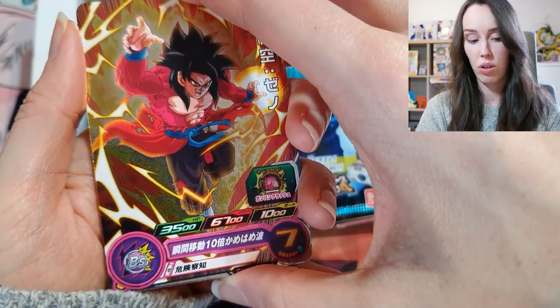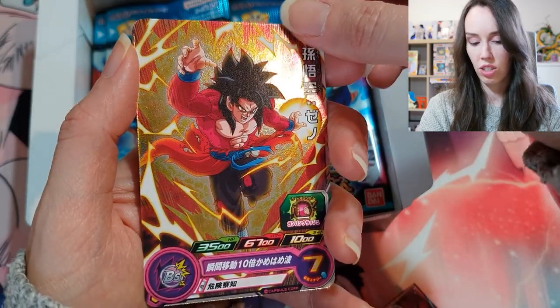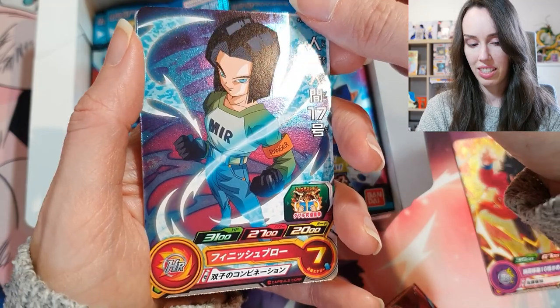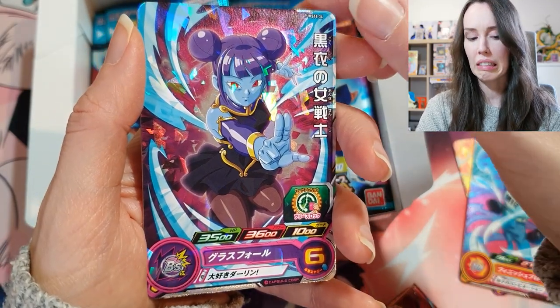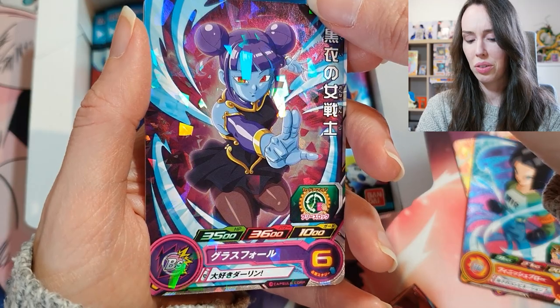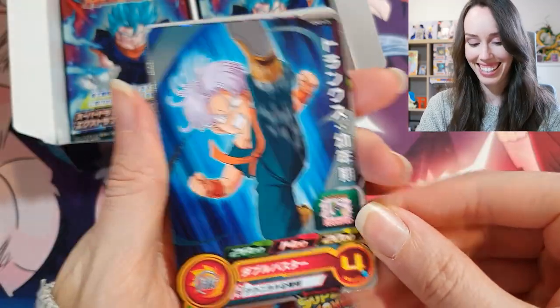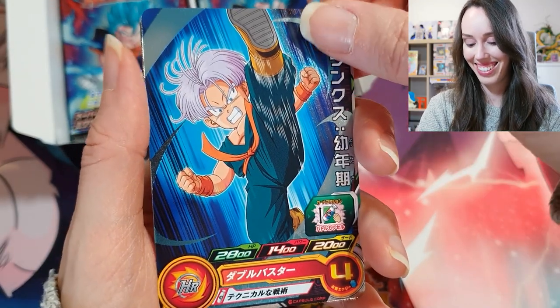An SS4 Goku — let me just let that shine on camera for a sec. Android 17. And I don't remember this character's name, I'm sorry. Little Trunks. That's so awesome.